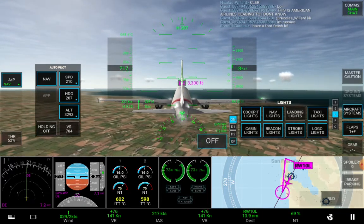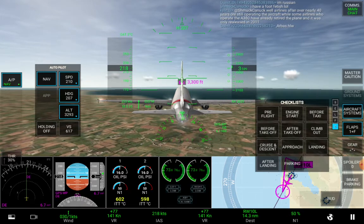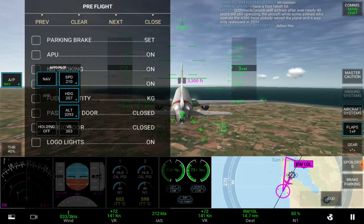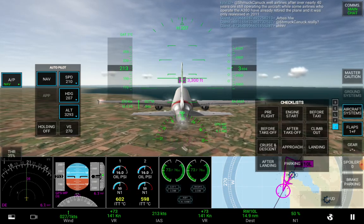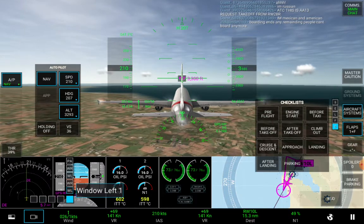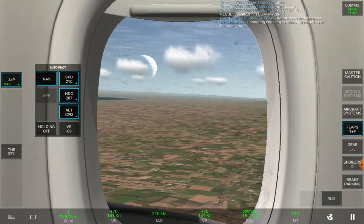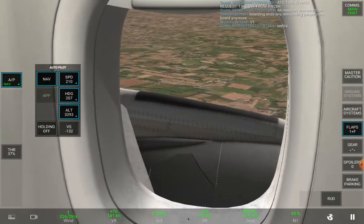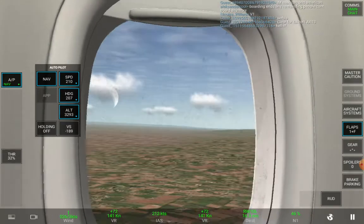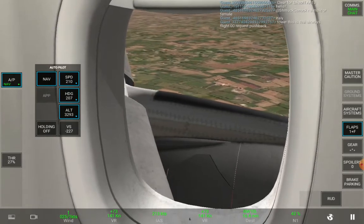There are also cabin lights — same thing. And you also have the checklists, which mainly tells you if you're doing the right thing, which I kind of like. You can also go to this part and you basically have so many different views, which makes you feel like you're actually flying in the game because it is just amazing. Over here you can get an amazing view of the outside world that you're flying in, and you can also see the moon a bit and also the engine itself.